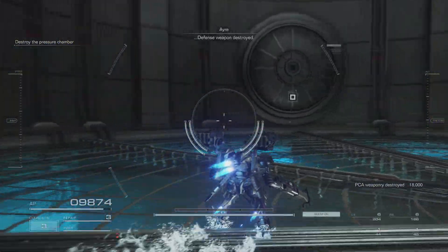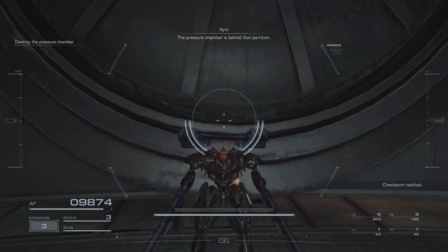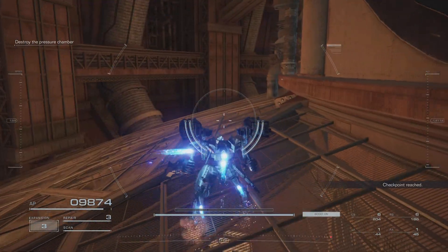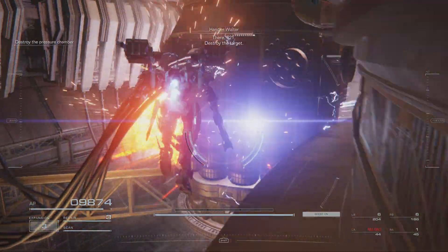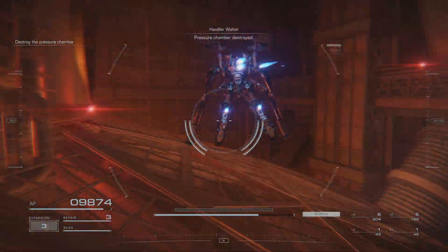Defense weapon destroyed. The pressure chamber is behind that partition. There, 621 — destroy the target. Pressure chamber destroyed.